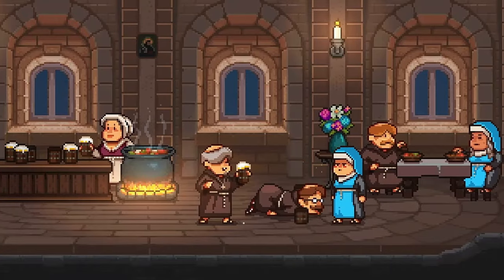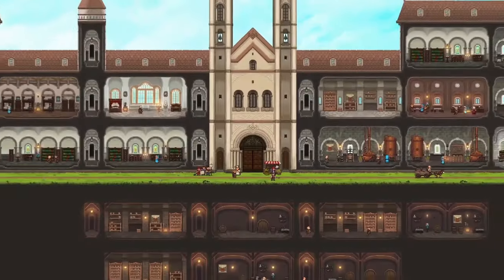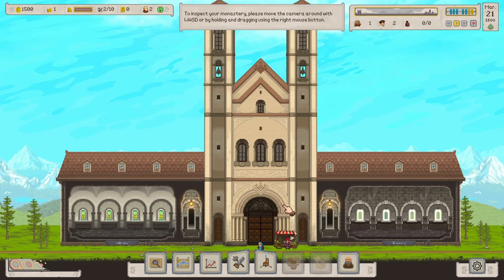Hello everyone, Snack here, this time bringing you a brewing tycoon set in a monastery which promises a smooth mix of concocting ales while building out your monastery. It's as simple as brew, sip, and repeat. Welcome to Ale Abbey! Let's try out this game. 'Oh, your Maltyness, you finally arrived! Welcome to Ale Abbey, the monastery of the Fermentine Order.' I am Brother Maltus, your appointed counselor. Together we're going to make brewing history. It's easier than it sounds, let's get started!